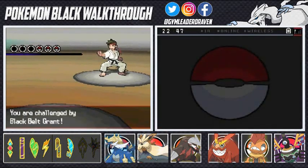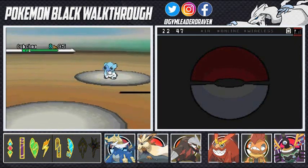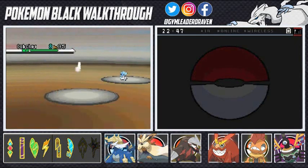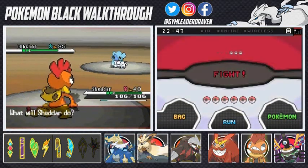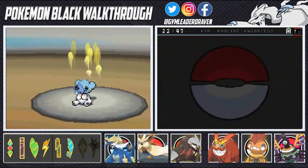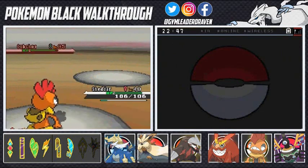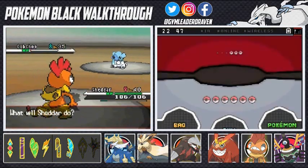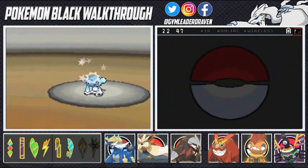All right, here we go. Blackbell Grant wants to battle and he's coming with his Cub Chew — the cutest little Pokemon ever. So here we go. Shatter's ready to kick some butt. This guy is going to use his Endure attack. That takes care of that, but it endured it, so we're going to go again.